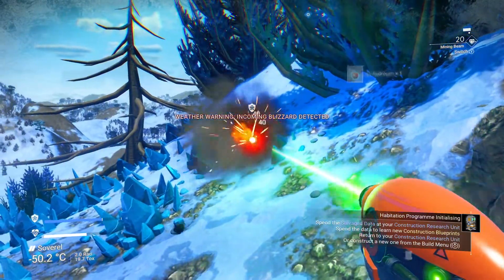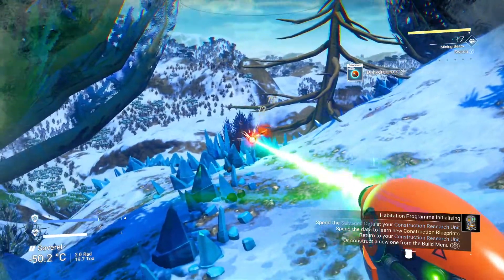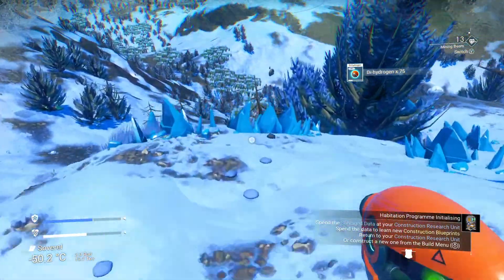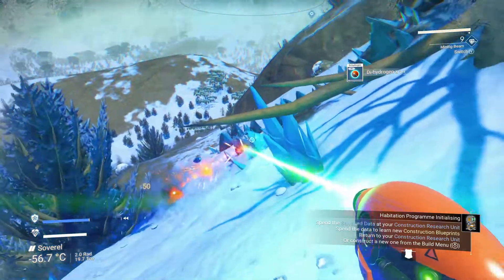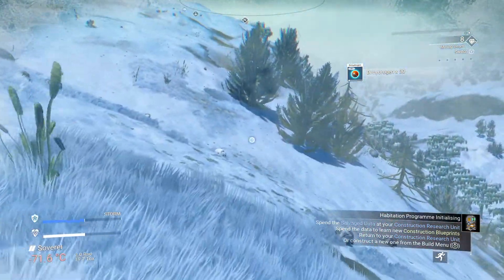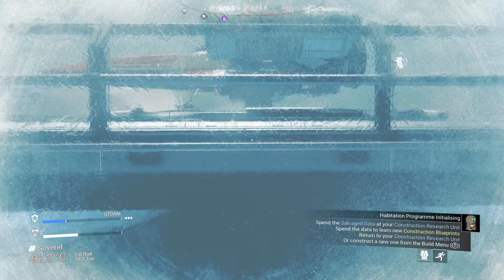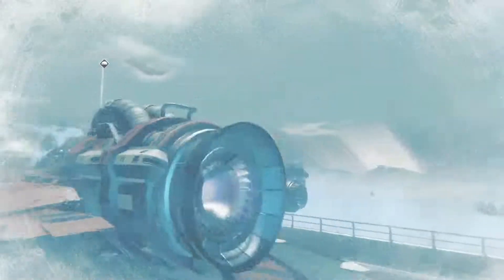Let's grab some more — oh, here comes a storm. Let's grab some of this and then get back. At least it's all downhill back to the safety of the base. There's actually a big wall of dihydrogen here, which is very handy. See how quick the hazard protection goes down in the storm. That should be enough — just in time.